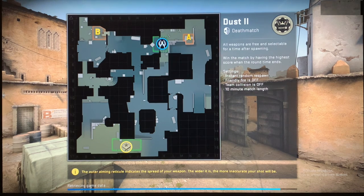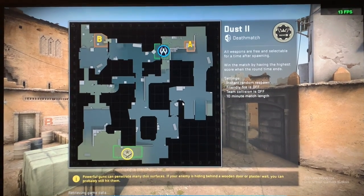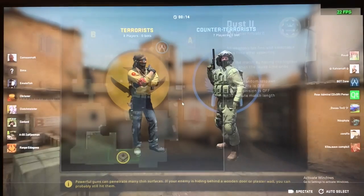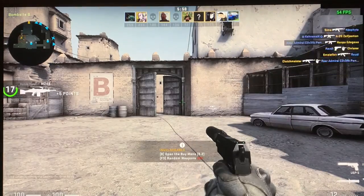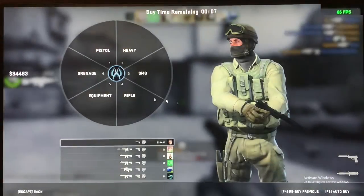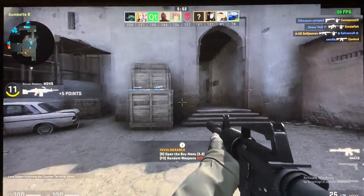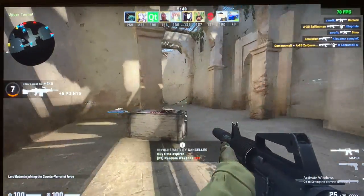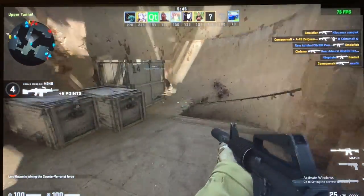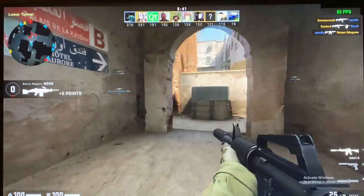So let's kick off the gameplay demonstrations using CS:GO — Counter-Strike Global Offensive. I'll see if I can get the FPS counter a bit bigger in the edit. Alright, so around Dust2 again with the same settings as last time. Now hovering around 70 FPS, 80 here.